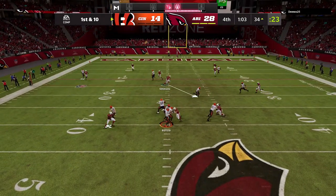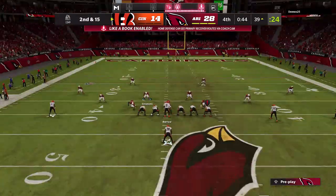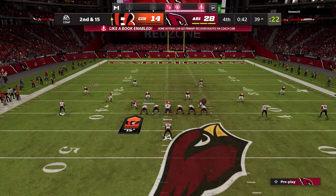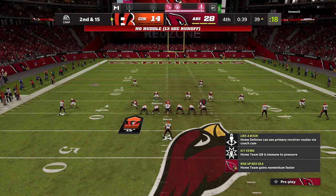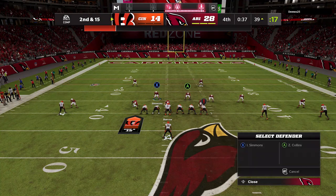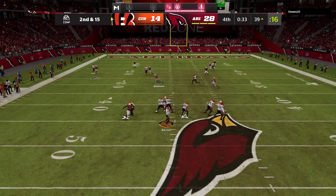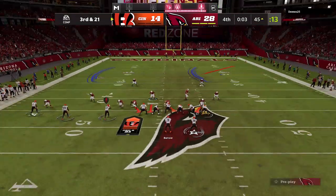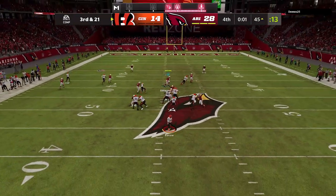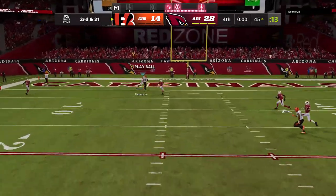On the next play we hit him with man coverage — let the running back run around all he wants — and we get a coverage sack because nothing's really open. On second and fifteen we go right back to Cover Two Man. I'm not going to cover the running back; I'm just going to help out with crossing routes. Once again nothing's open, we get a sack, and that essentially ends the game. He throws the ball up for what is essentially another interception, though it doesn't really matter since the game is over.